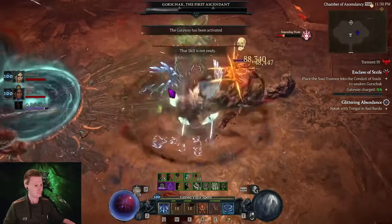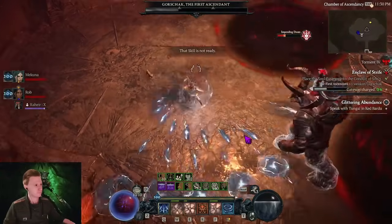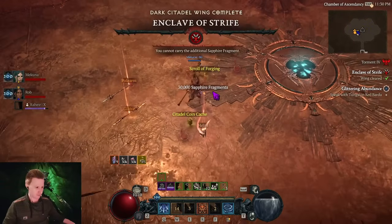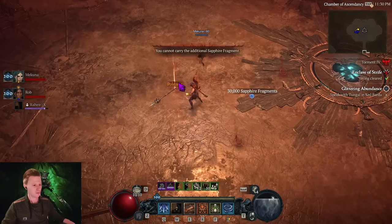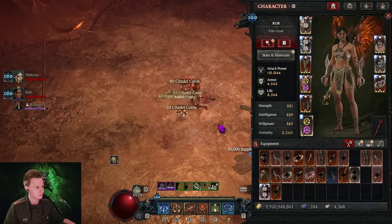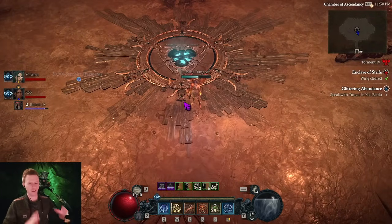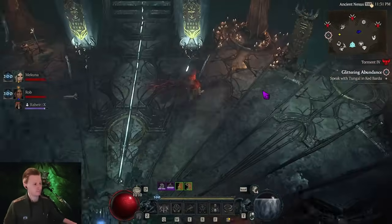This is just one of many wings, my friends. I got the Citadel coin — this was the Enclave of Strife, the first dungeon, and we cleared it completely. Now we leave the dungeon and go to the next one. There is a reward when you complete all three wings, and I think it's once every week.